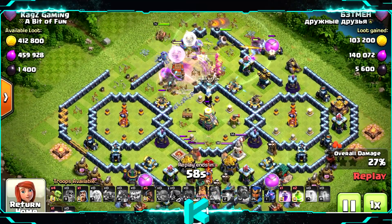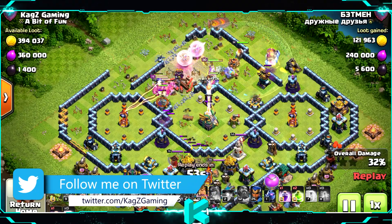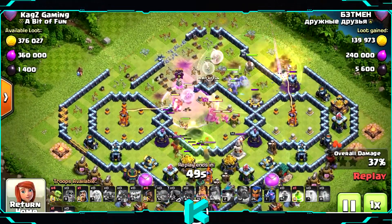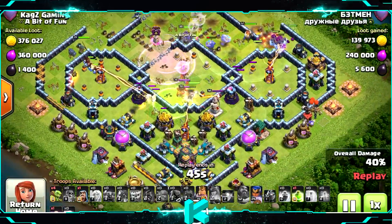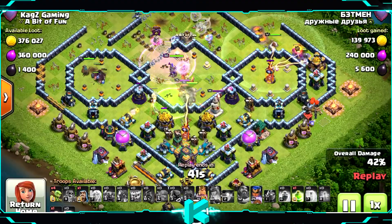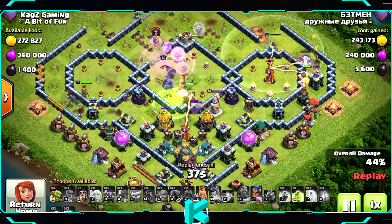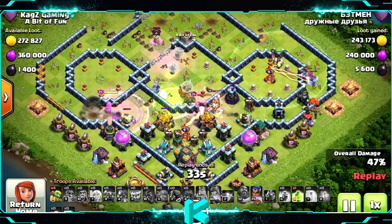As you can see, the two infernos are on multi and one is on single next to the town hall. I would say leave them like this — depends on which league you are of course, but I think this is the best defense you can get. If you're like me, not maxing the TH14 and you want to know what to upgrade first, upgrade the town hall first.